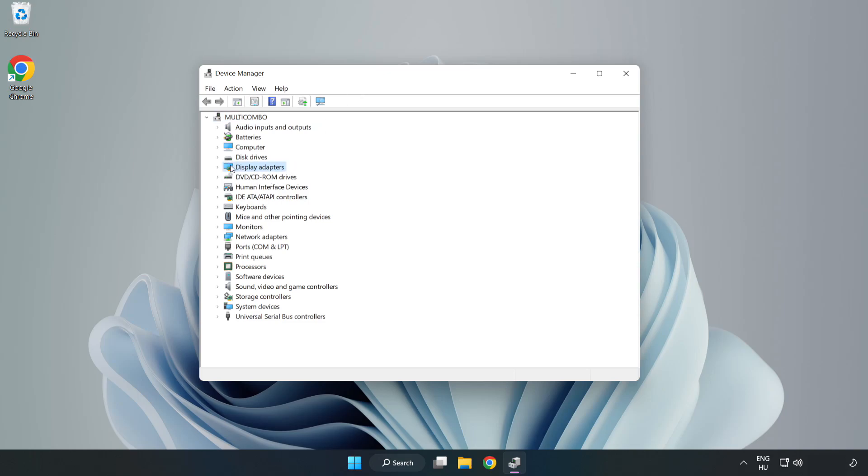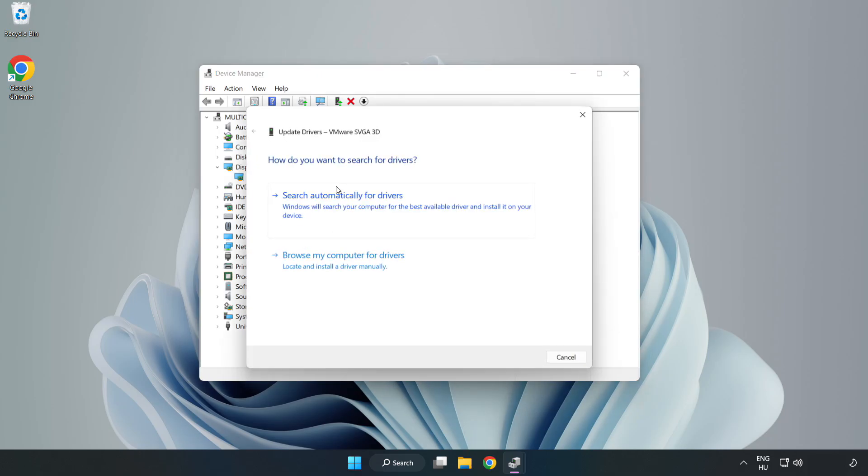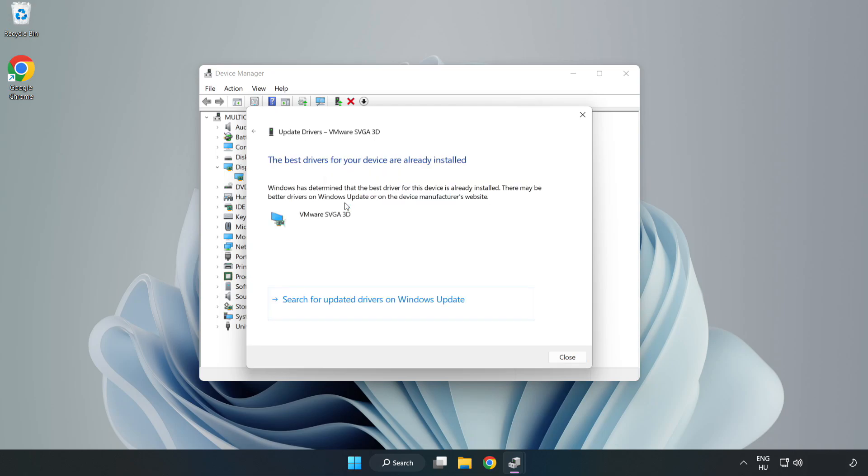Click Display Adapters. Select your display adapter. Right-click and update driver. Search automatically for drivers. Wait for the process to complete.